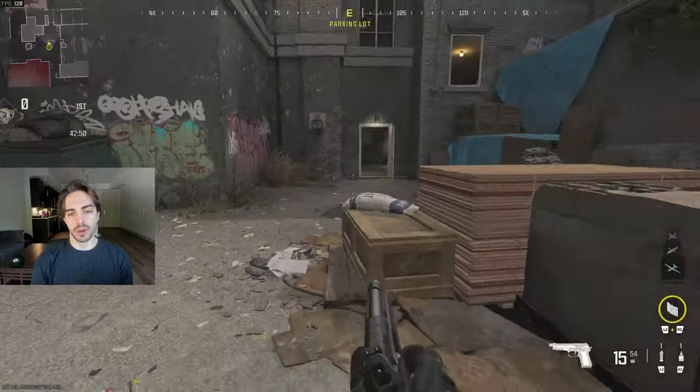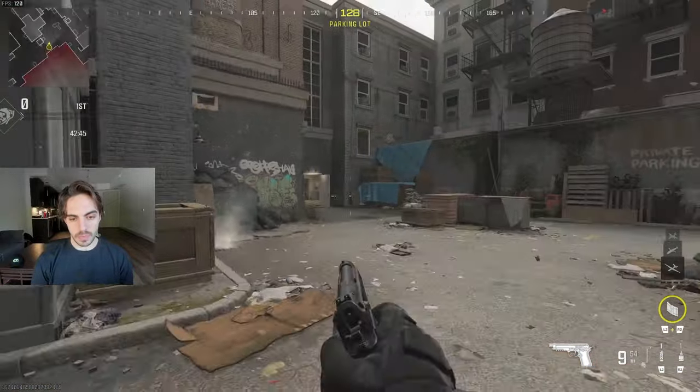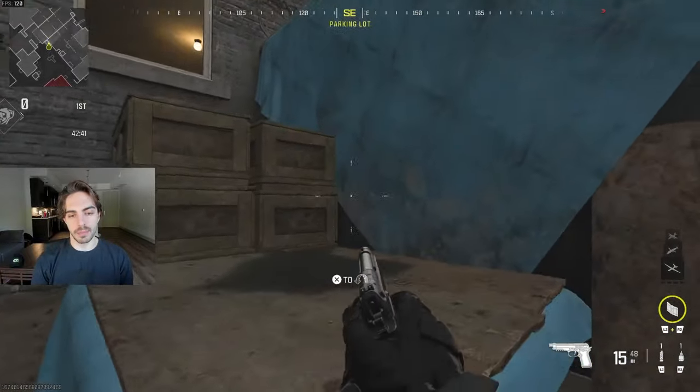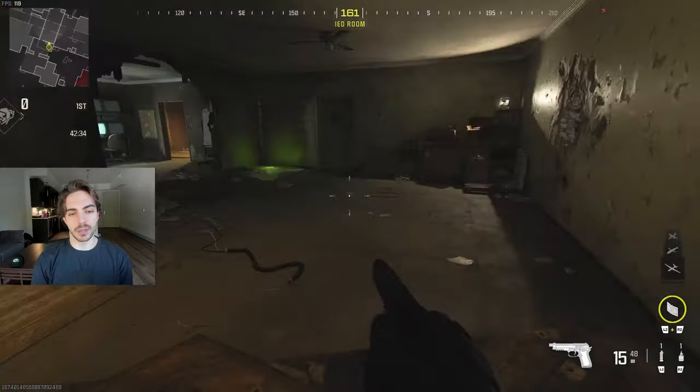Moving to the outside over here — this is just court, like the main courtyard for this map. And over here is ticket. Then we'll move over — this is just the court hop, or main hop, something like that, because usually you'll see people hopping on top of these boxes to get into this room.